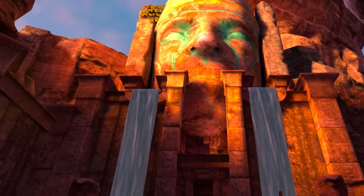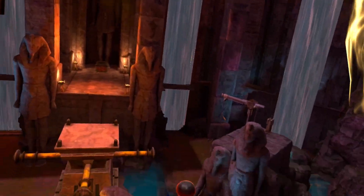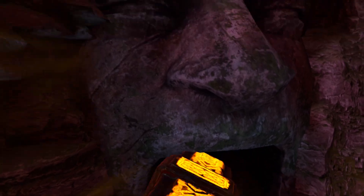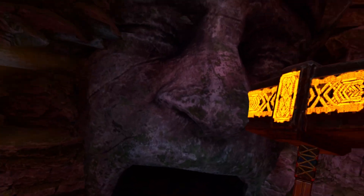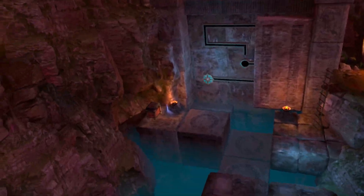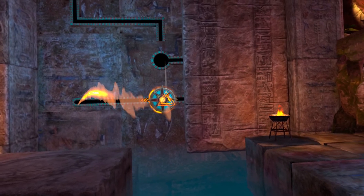There are these sections where you have to look through your God's eyes — you can grab animals and empower other objects, like this hammer. Dong, dong, dong. Okay, back to the God.